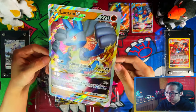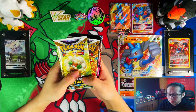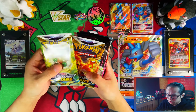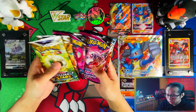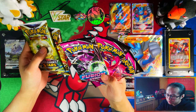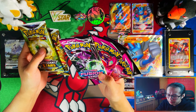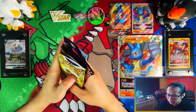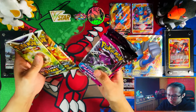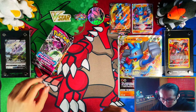This is the jumbo card. And then you get six booster packs: two Brilliant Stars, three Fusion Strike, and one Chilling Reign. If only it wasn't Fusion Strike — why couldn't this be like Evolving Skies or even Vivid Voltage? Why Fusion Strike? Anyway, let's put Brilliant Stars at the back and start with Fusion Strike.